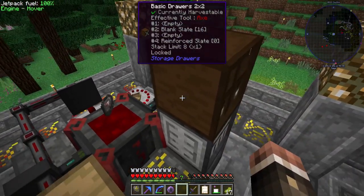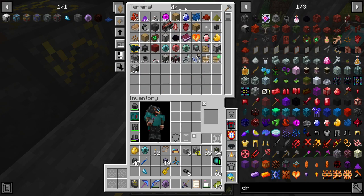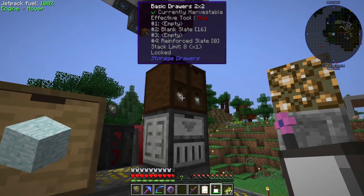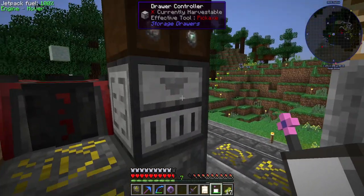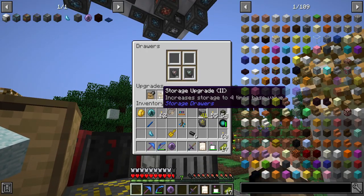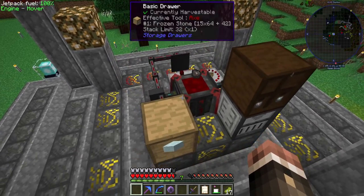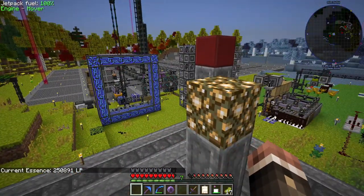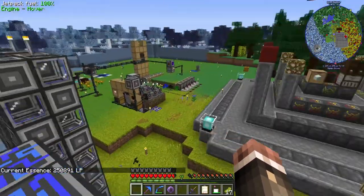We can craft up some blank runes now. I'm going to put a drawer upgrade in this so I can more easily control the amount of items we have in here, because I want to start automatically processing runes. This drawer is going to have the storage downgrade and the storage upgrade times four, so it'll hold four stacks of each type of rune. We've barely used anything in there.